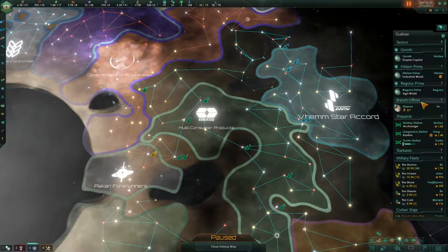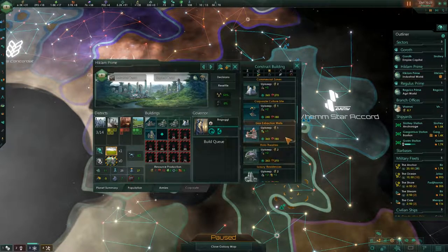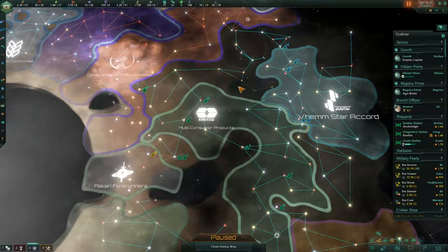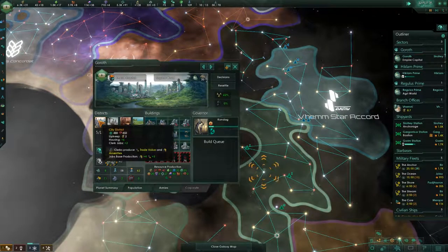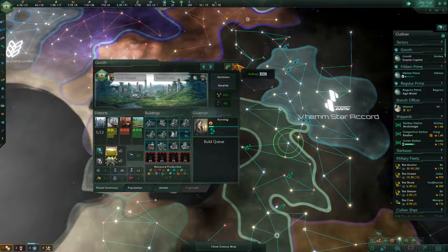We are at that point where I can build what I wanted to build here — holotheater. Build away. And then somewhat soon, in Goroth and Regulus, I'm going to have to build the city district. But that's kind of expensive.